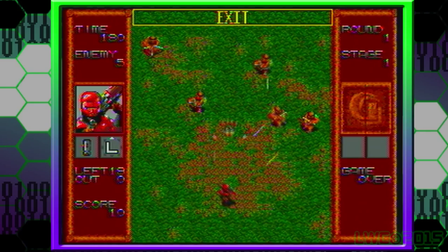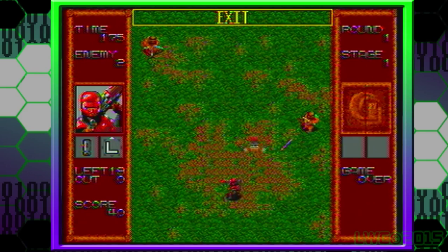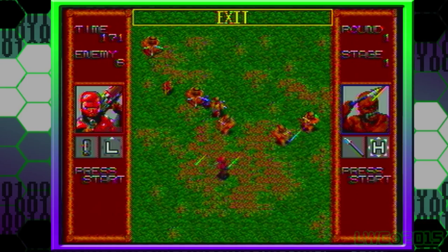Aw yeah, guess who I'm gonna pick? This is gonna be fun. Well, he's as slow as Robocop — in fact, most of the characters are kind of slow with some exceptions — but hey, he shoots rockets, and that's pretty cool, and he's made of titanium.